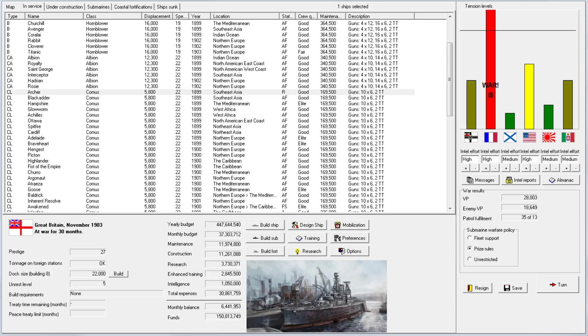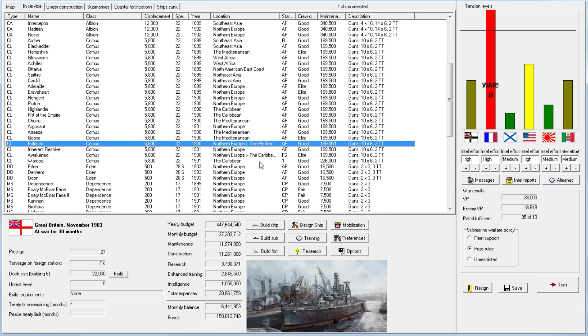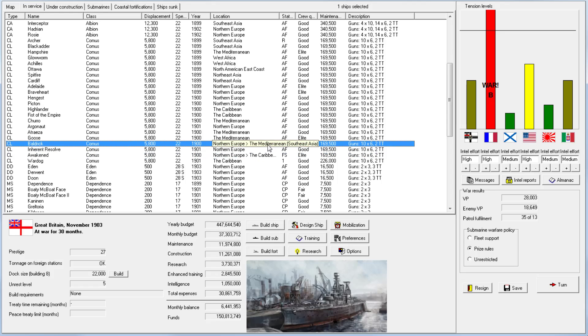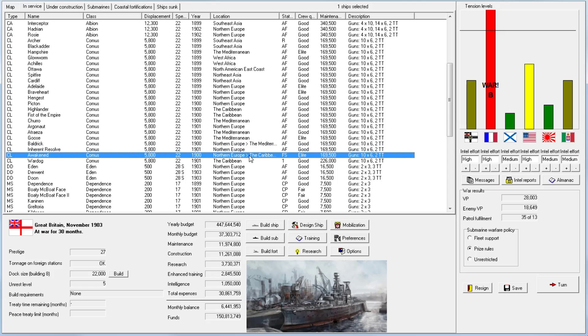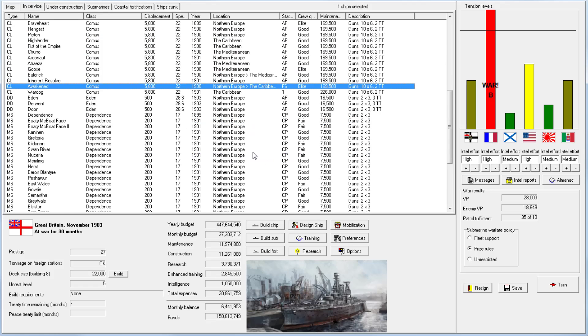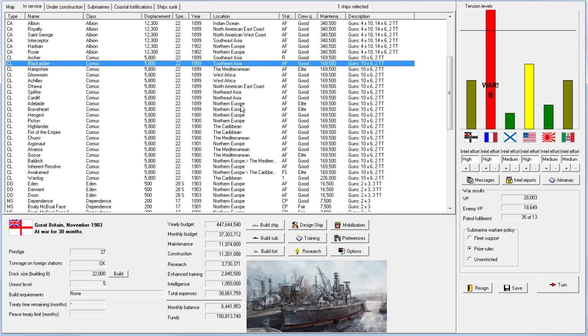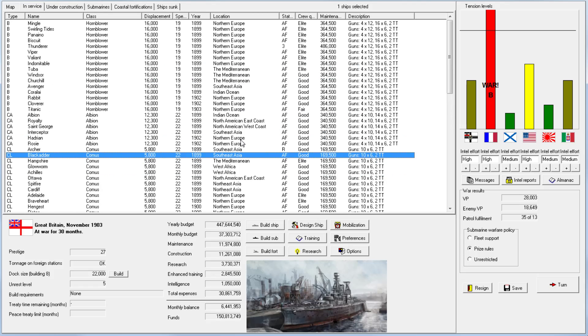Welcome back everyone to Let's Play Rule the Waves as Great Britain, episode number 8. The only change I've done off-camera is I've decided to move the Baldrick to Southeast Asia. The Awaken is still supposed to be moved to the Caribbean on a foreign station. This is just because the Baldrick and the Blackadder naturally belong together, both being from the show with Rowan Atkinson.